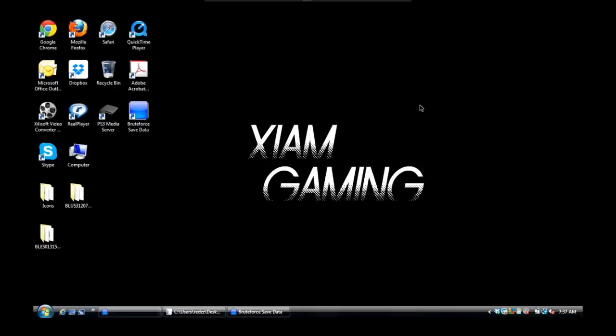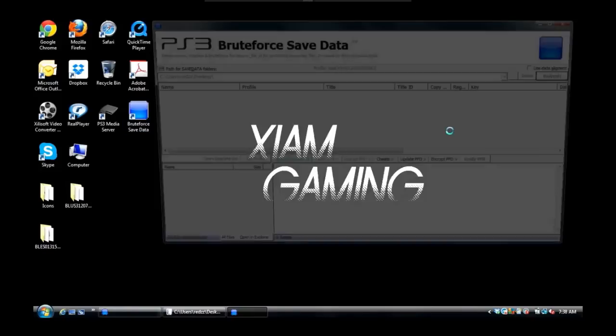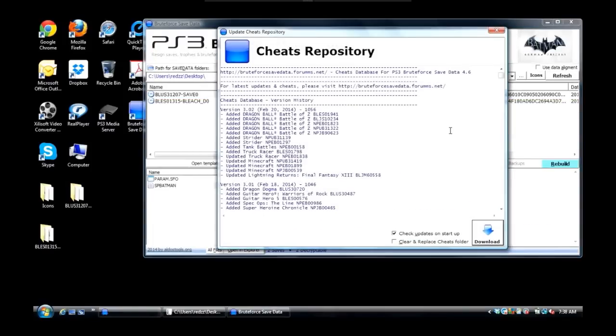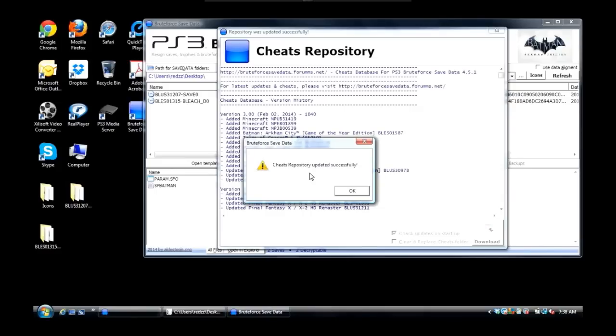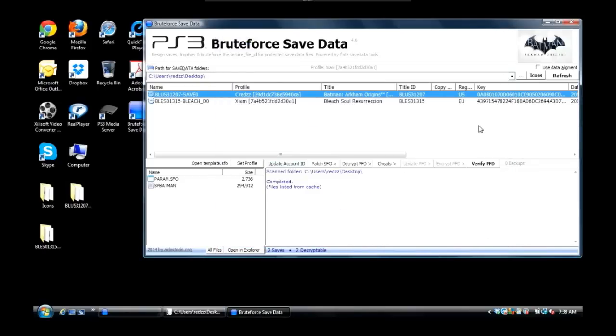Step two: setting up Brute Force Save Data correctly so that any save that is not yours, you can reassign it to the account you want to use it on. I'm going to go to Brute Force Save Data after I got my save from my main account — let me close this out and reopen it fresh so you guys can see. If you just installed Brute Force Save Data for the first time, it's going to ask you to update your cheat repository; just hit Download. The cheat repository update will complete successfully, then close that out.